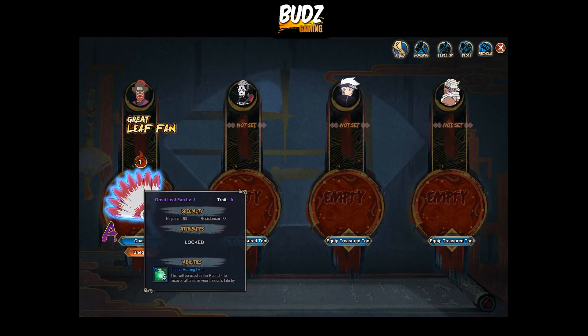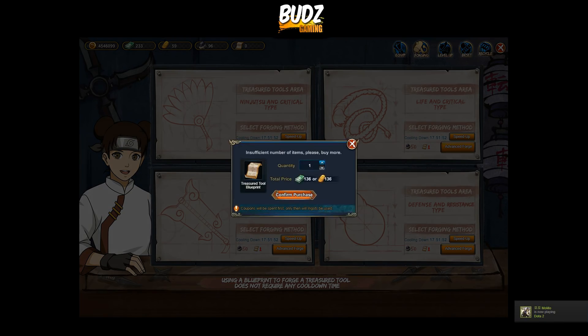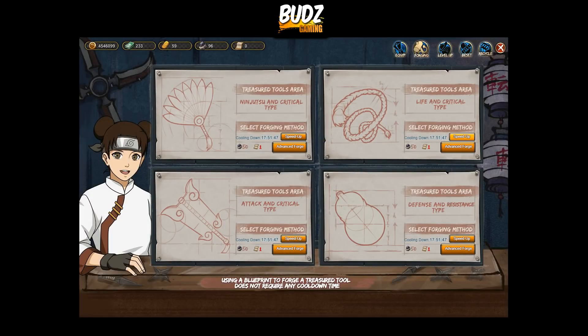You can also equip an ability on this one. As you can see, I have the ability where on round four it can recover all units' — I mean the lineup's — life points. This is actually a game-changer, so every fight is going to be amazing. It costs 136 since I already used my 50 iron ore lately.